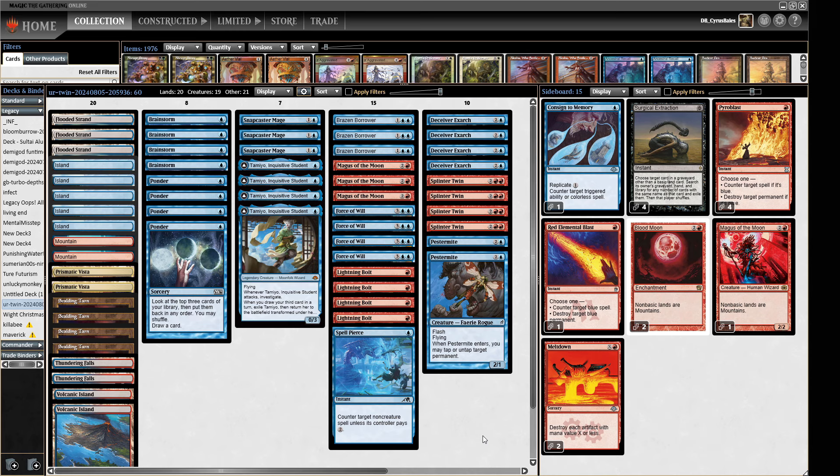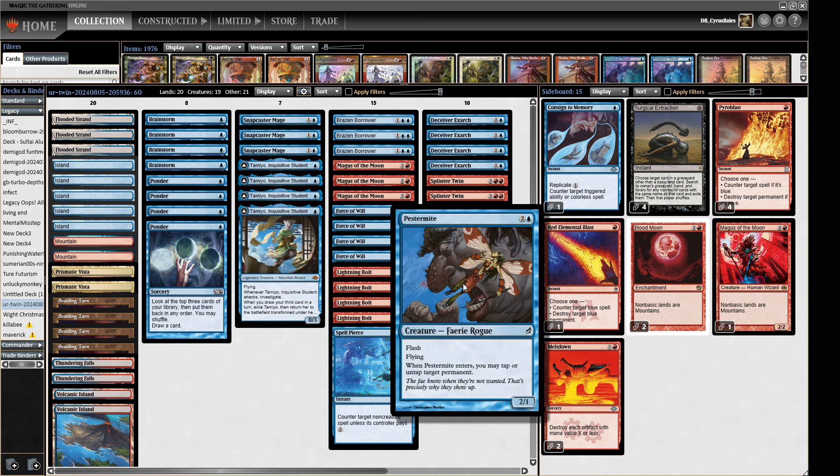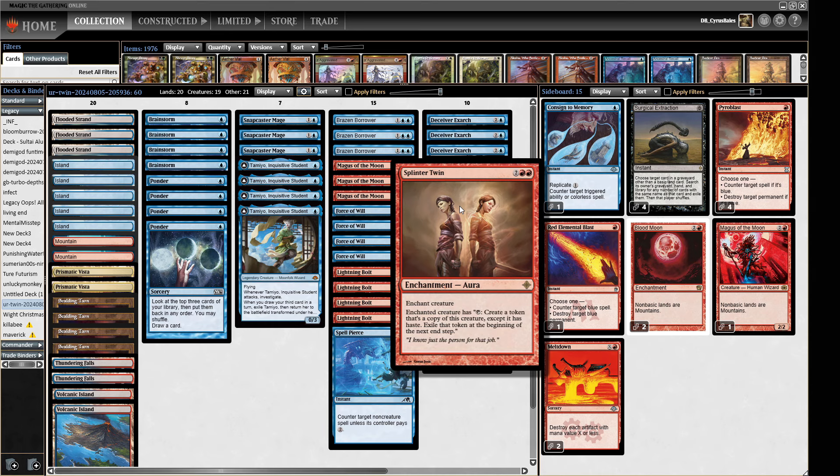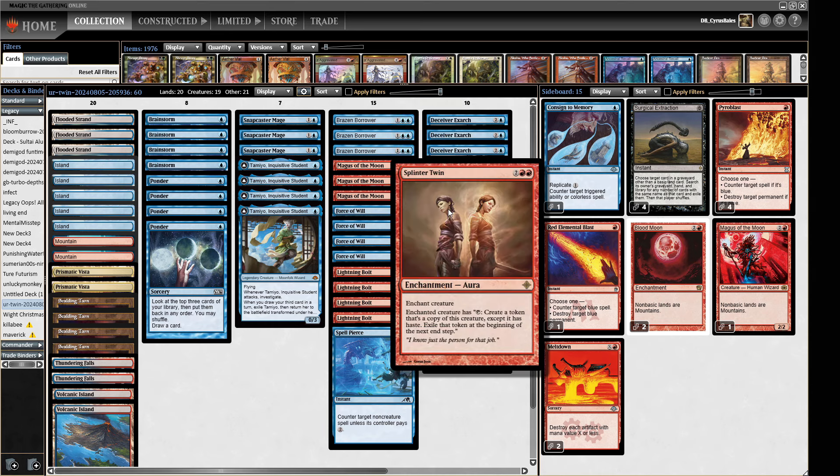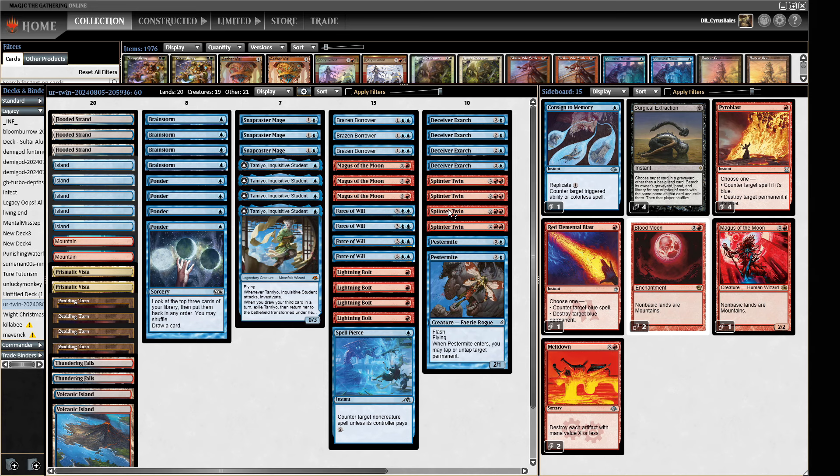The build that Bosh and Roll played was kind of trying to match tempo-y stuff — having Delvers and things like that alongside the combo — but not having enough stuff for the combo. He concluded at the end of his video that his build was all wrong. So this is a lot more like the traditional builds I used to play back in the day. We've got the combo of Deceiver Exarch or Pestermite plus Splinter Twin: we put it on the creature, tap it to make a copy, the copy untaps the one with Splinter Twin on, rinse and repeat until we have infinite hasty creatures.